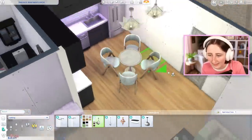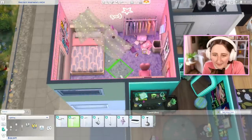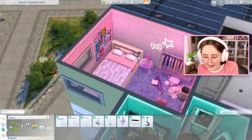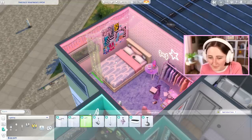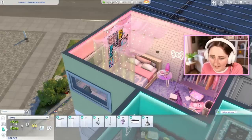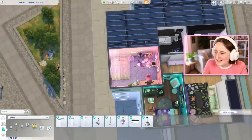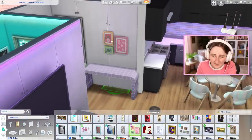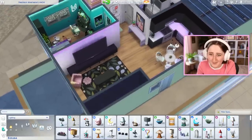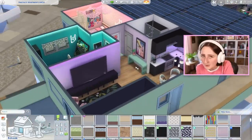What if we got some under cabinet lighting? We can try and bring some more of the purple over here this way. Is this too much? It's certainly a lot, but it is kind of cool. High School Years just in general has some kind of cool lights — we have these fun ceiling lights and also all of these cool lights. I didn't use these in the bedroom, I probably could have, I just wasn't sure if it would be too much because it does take up all the space. At what point have we gone too far with the LED strips?